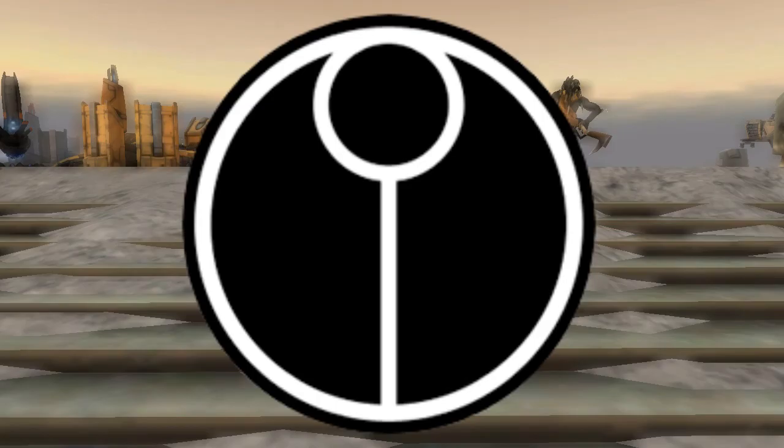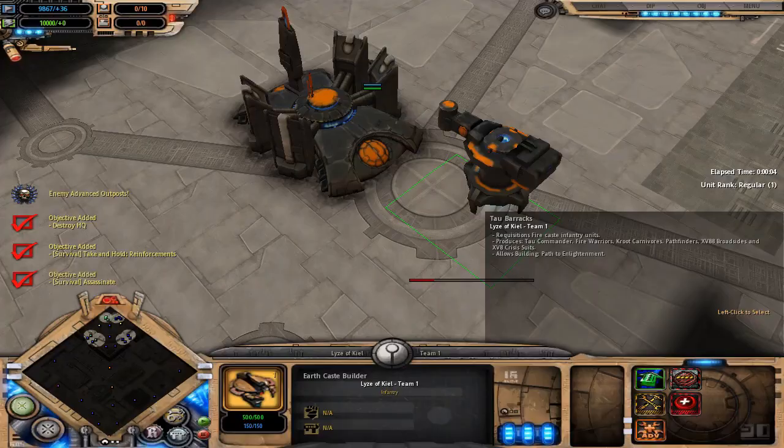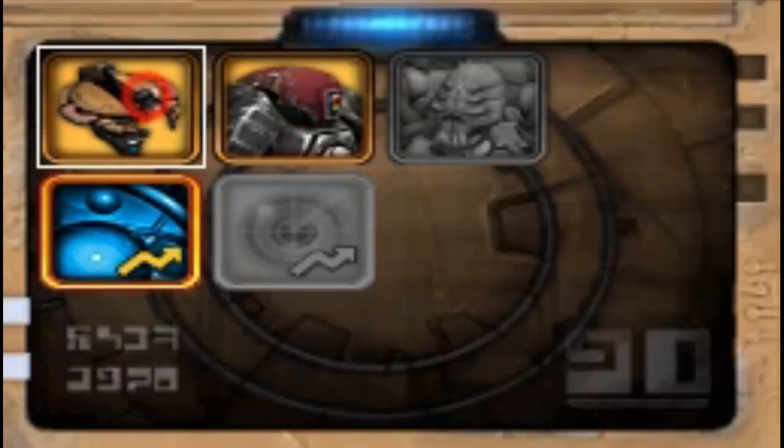To start off, call upon your XV-15 stealth suits. They shall be your ambush scouts in the early minutes of your battle, and they can prove fatal to enemies completely oblivious to their presence, especially vehicles. But beware! Once detected, they're helpless! So get them out of harm's way, stat!